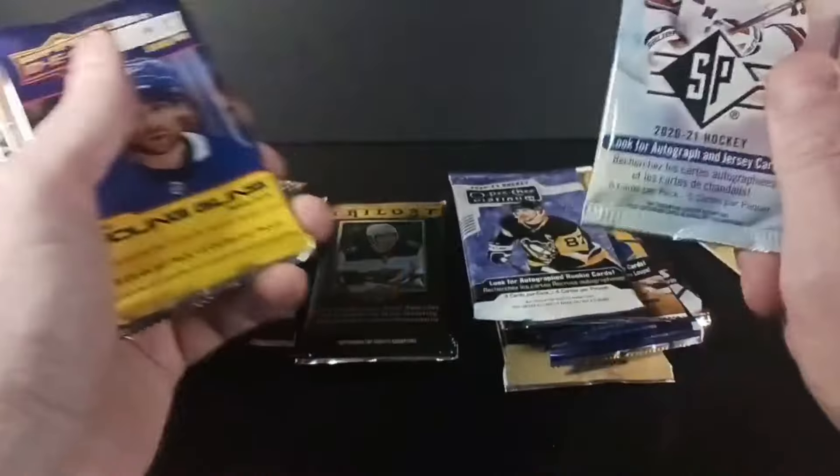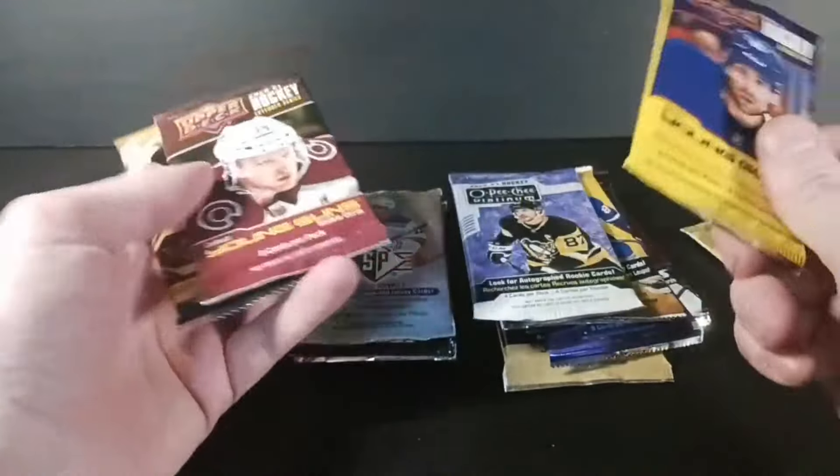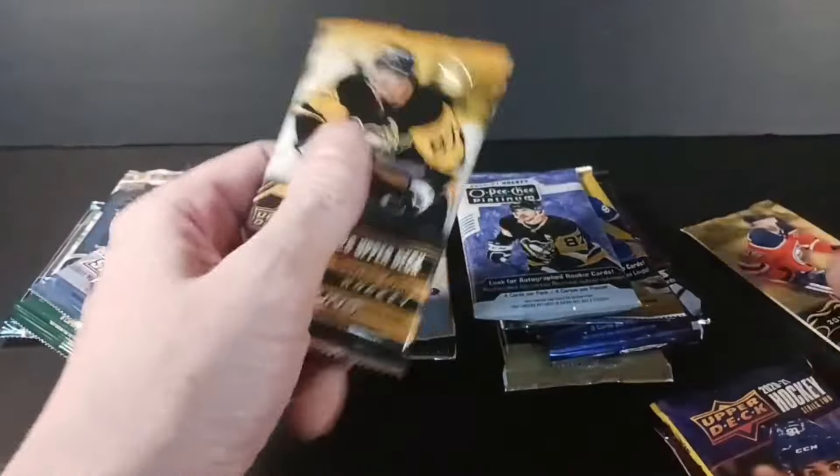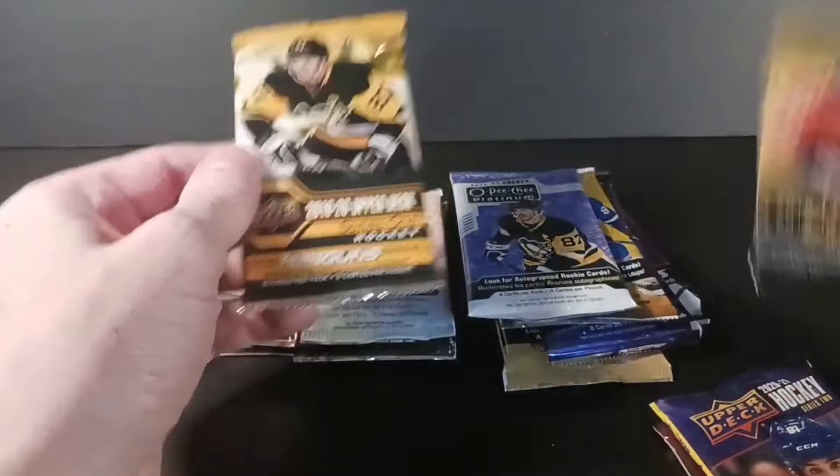I got a retail pack of 20-21 Platinum, a retail SP, a retail Series Two 2021, and a hobby Extended with two retail packs. This one's from a tin box, and this one's from a blaster box — 2018-19 and 2019-20.